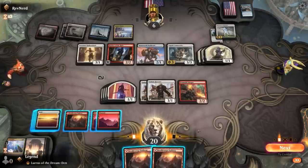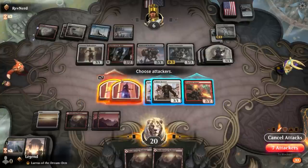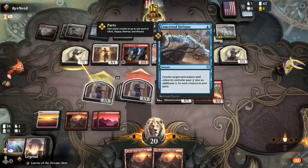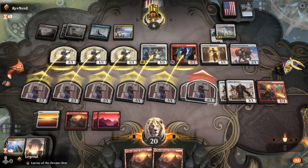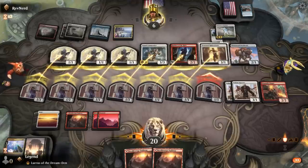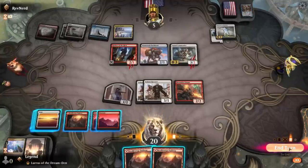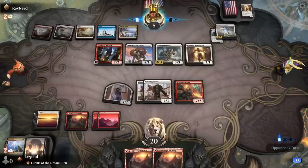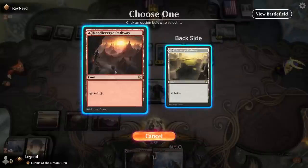I was about to say my opponent could have the party Spell Pierce here — and yeah there it is, Concerted Defense. I think this is the first time I've seen this cast in any format. Maybe I could have played around it by waiting until my turn to cast Zenith Flare, but I wasn't really expecting this. My draws are not great, so if I attack with everyone they've got seven blockers. I'll just get in with tokens.